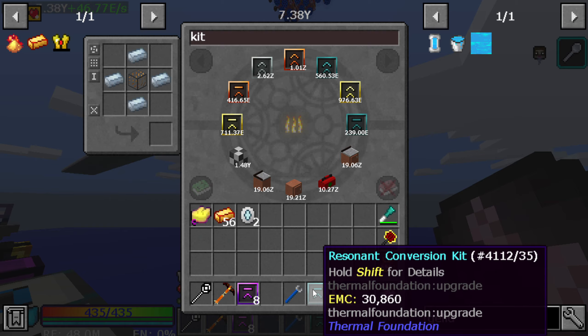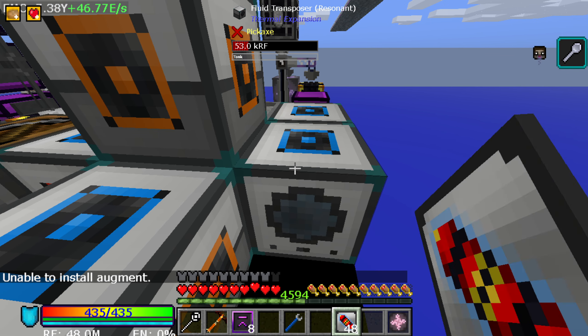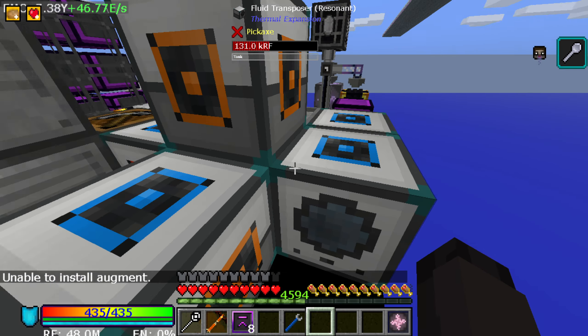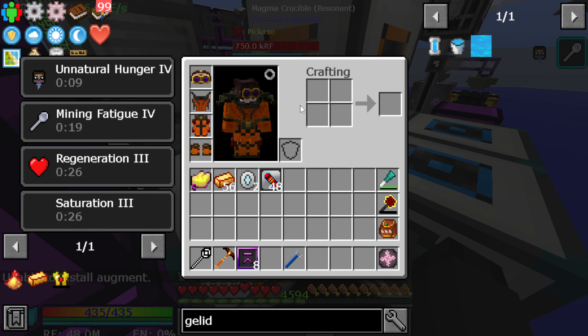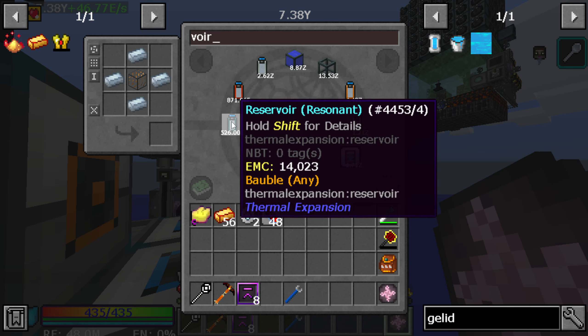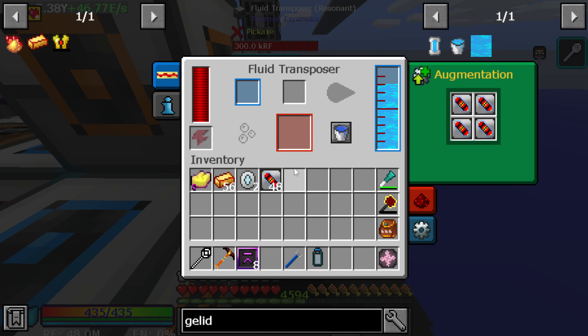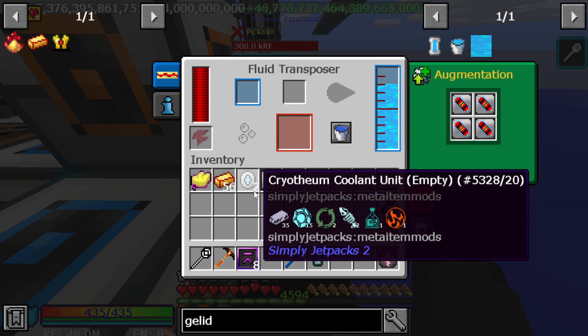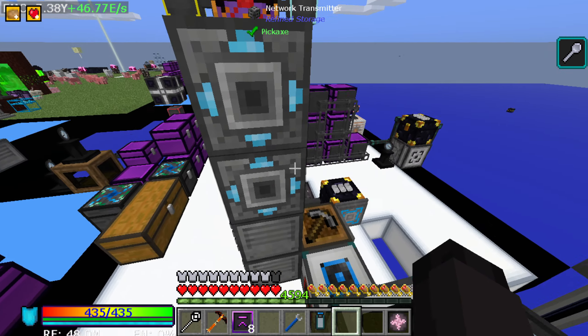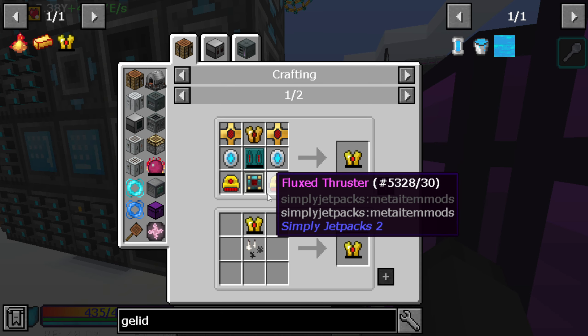EMC is such an awesome mod - well not EMC but Project E, Project E is the original mod, I apologize. Then we're going to grab ourselves a reservoir so we can hold all the buckets we need at once. That should be eight buckets which should cover both of those. We've got those - those aren't too hard.